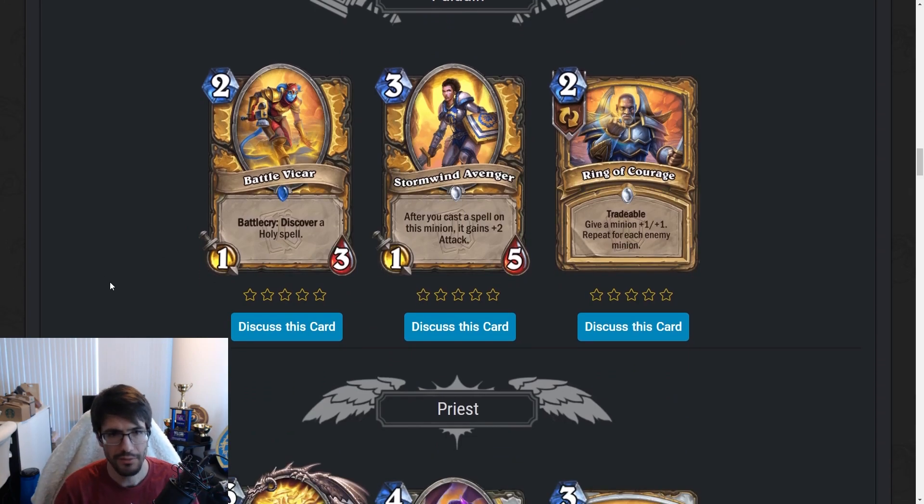Paladin. Battle Viker — two mana 1/3. Battlecry: Discover a Holy Spell. The pool isn't great — there are four one-mana Holy Spells already that you don't want. You don't want to run this in a tempo deck. Maybe you run it in Libram Paladin, because the Holy Spells have upsides — you can get Libram of Wisdom, Justice, and Hope, all three of which could be useful depending on the situation. You don't hate playing something on two instead of Hero Powering. So maybe playable, but definitely not in tempo decks.